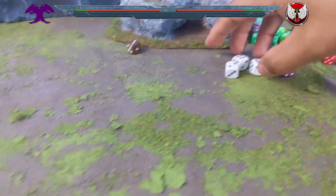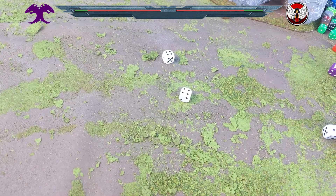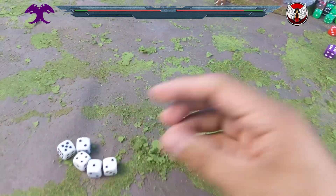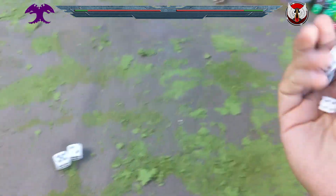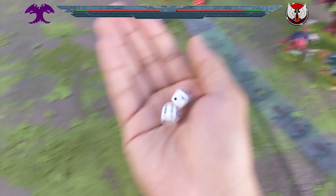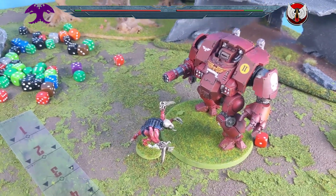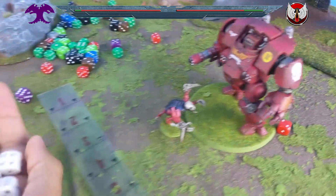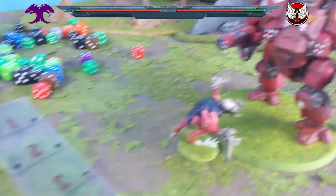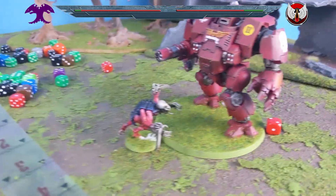Genestealers hit back — six attacks hitting on threes, only two wound on fives, no sixes. That's the end of the Genestealers' turn. Now the Space Marines shoot — heavy flamer D6 auto hits: four shots, wounding on threes — two wounds. 5-or-6 saves: one pass, one fail. Down to one Genestealer left. Heavy Gatling cannon 12 shots hitting on sixes in combat: two hit, both wound. The last Genestealer needs two 5-or-6 saves — fails both. Dead.